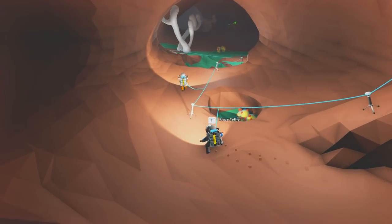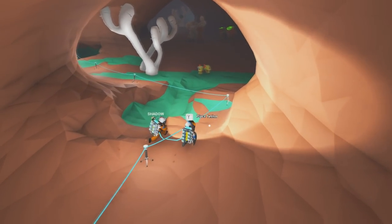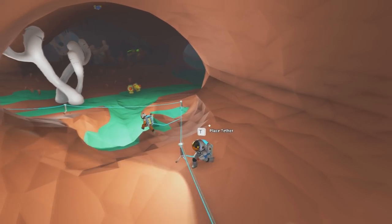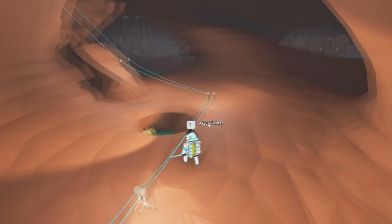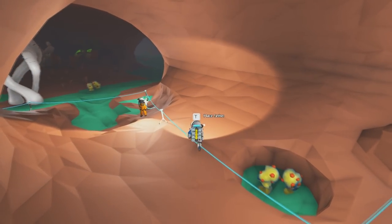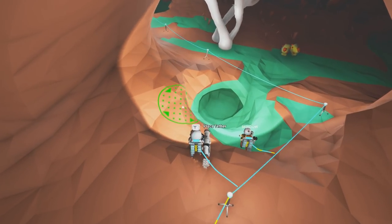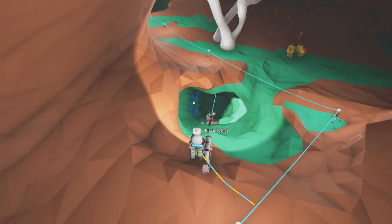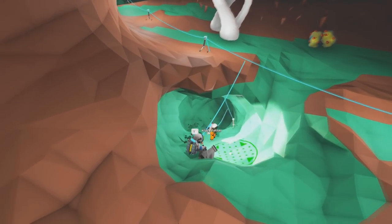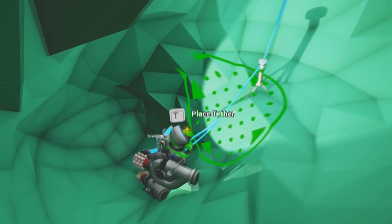Pick a place, really. Be careful of those poison plants. Just start going in the wall, or down this way even? I'll let you use your first pack of tethers and then I'll do mine.